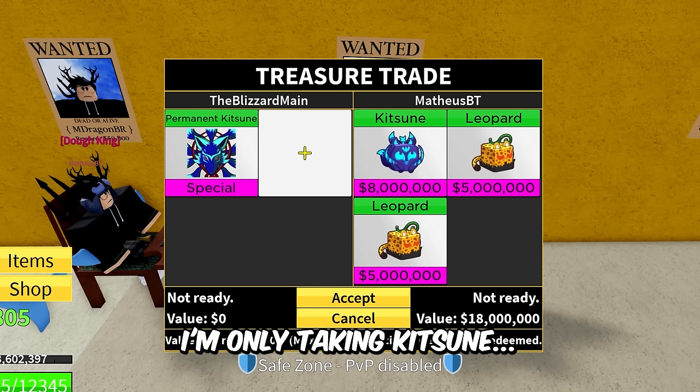Last but not least out of the three new mythical beast fruits, we're gonna be trading the permanent Mammoth. This guy said 'two times money' — unfortunately bro, I'm not trading that right now. We got Rip Tip 3K with Control, Shadow, and Phoenix — definitely not worth permanent Mammoth.